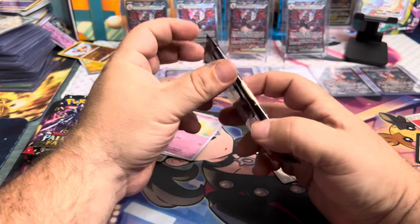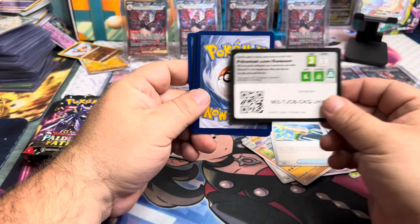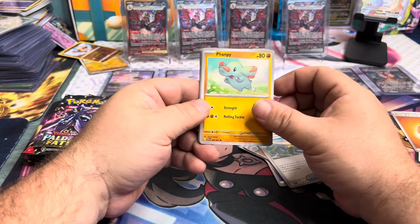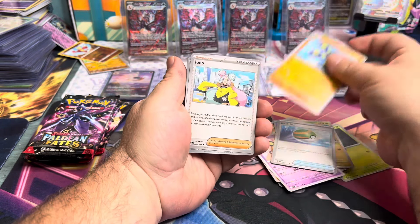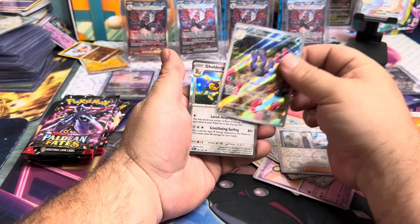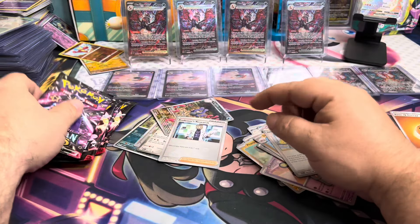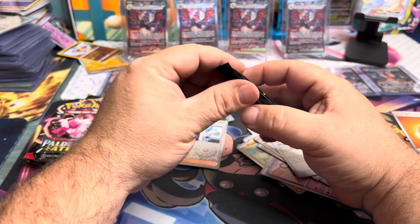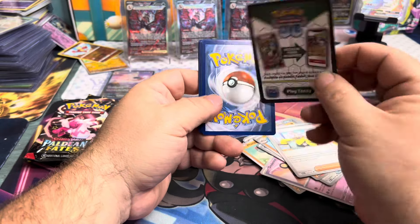Pack number three — here's the code card if anybody wants it. We start with basic Fighting Energy, Amphros, a Denny, Roybat, Nest Ball, Grapploct, Iono, Professor's Research. What's this — oh, a Wugtrio? Like a 20-cent card. There's only three of those full arts in the set, so they're kind of seeded as if there were more. If you've opened this set a lot, you know exactly what I mean.